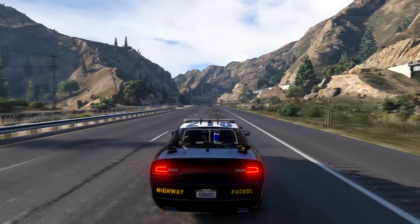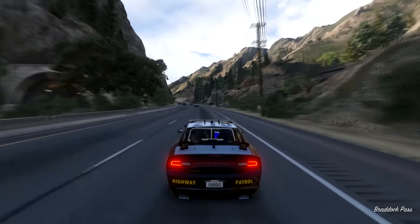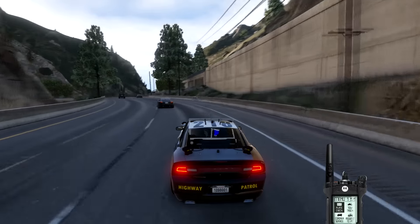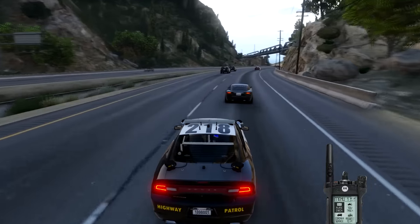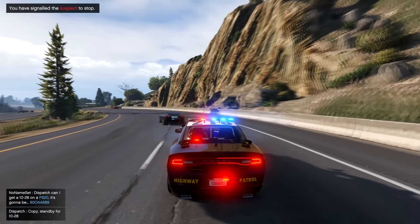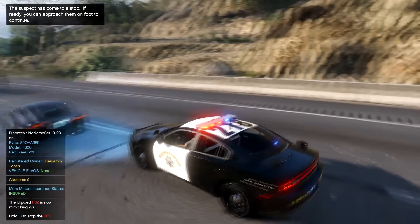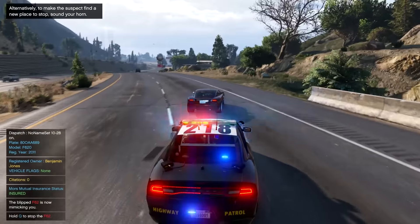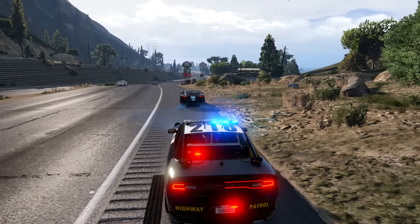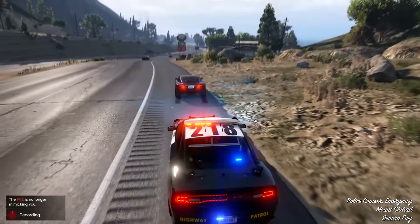Alright guys, we're gonna be pulling over this black vehicle up here for speeding — going 76 I think. This whole entire episode is gonna be — whoa, what was that? Okay, they must be on their phone or they must be drunk. We're gonna pull them over now. I've already pulled this vehicle over before today. Oh, I just destroyed my ram bar. So Benjamin Jones — wow, they just hit the side of my car. Let's get out with this guy.